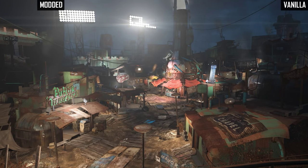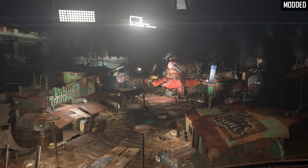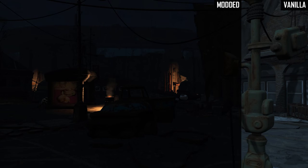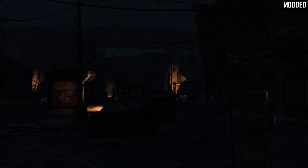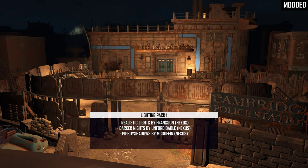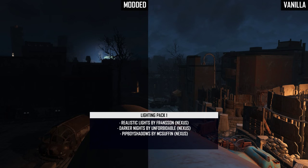First up, I assembled two packs that changed the game's lighting. In the vanilla game the lighting is pretty washed out — dark areas are not really that dark and the night is still pretty bright. So to make the lighting look a lot better and a lot darker, I've combined Realistic Lights, Darker Nights, and Pipo Shadows.